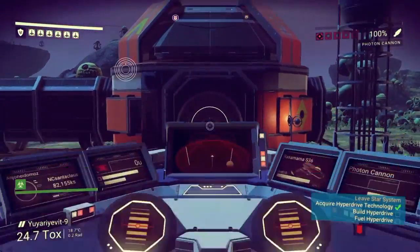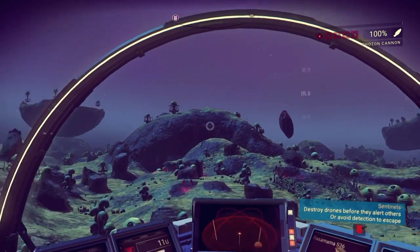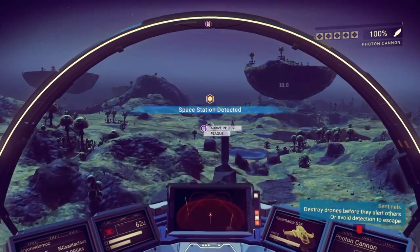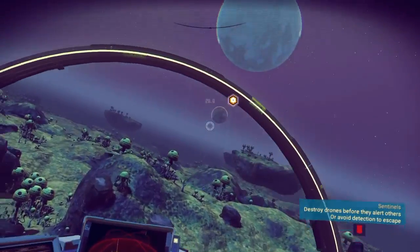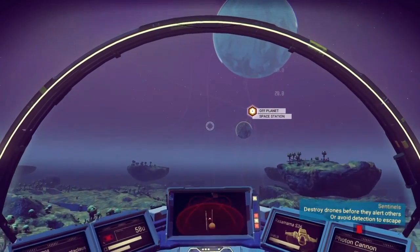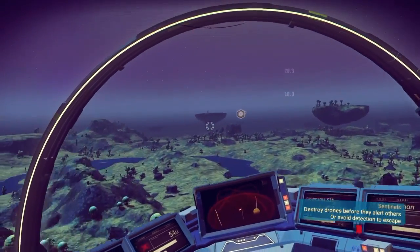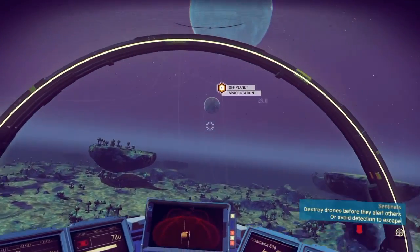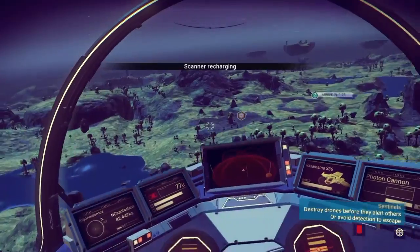So I am going to go look for the things I need to make that. Space station detected. Off planet space station. Do I want to go - let's go to the space station. Actually, no. I want to find the stuff to make the hyperdrive.